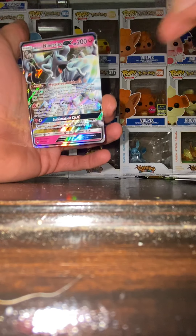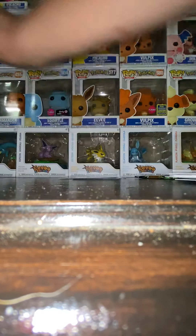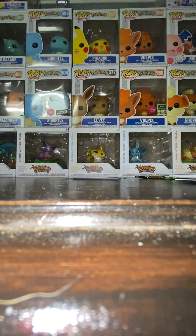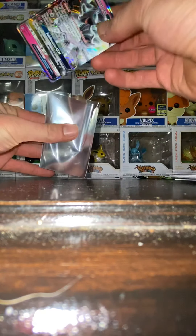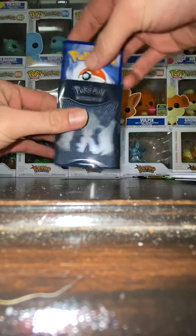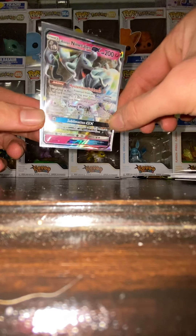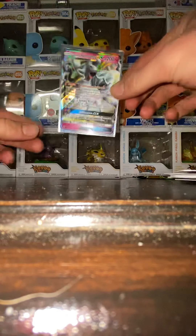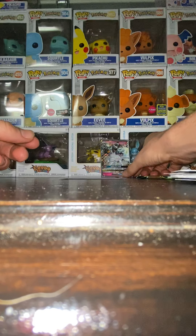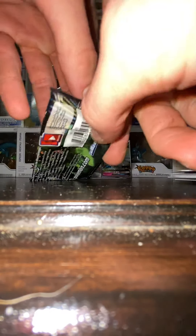Of course — my first video ever, don't even have sleeves, so don't get used to that, that'll never happen again. The sleeve right here — nice Burning Shadows Elite Trainer Box sleeve — and the beautiful fairy-type Alolan Ninetails GX. Let's set that back there. And we got one more pack — last pack magic.